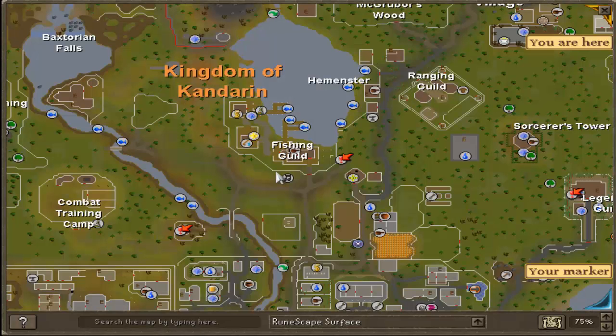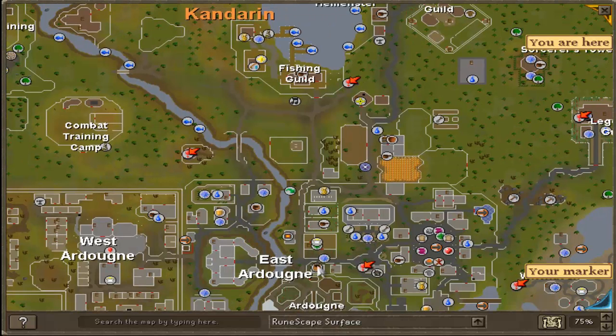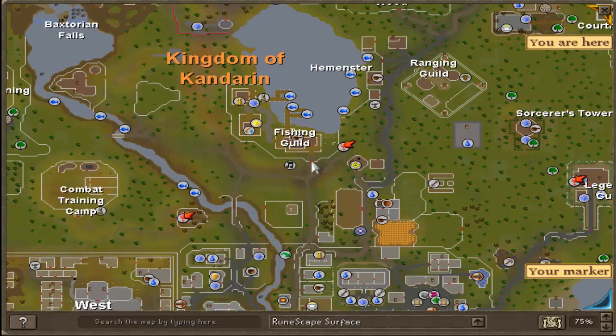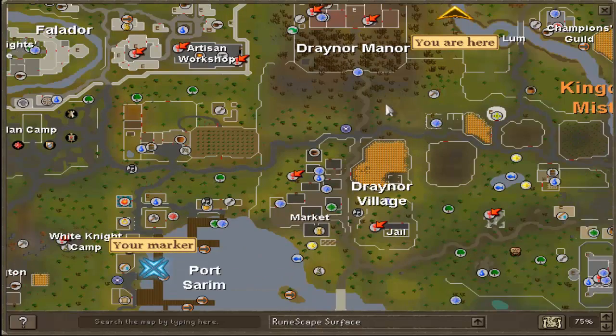Now you're going to want to head over to the Fishing Guild. To get there you can just home teleport to Ardougne and walk straight north and you will hit the Fishing Guild. There is a requirement to enter — you have to have 68 fishing — but if you have 68 fishing, come over to the fishing shop and buy all of the feathers.